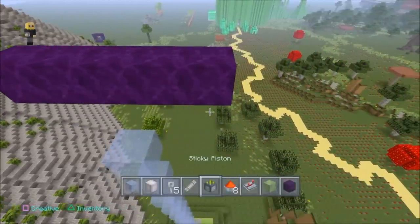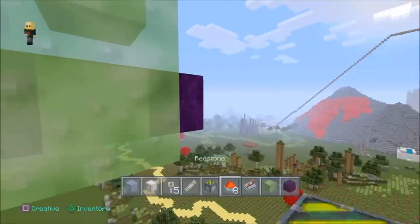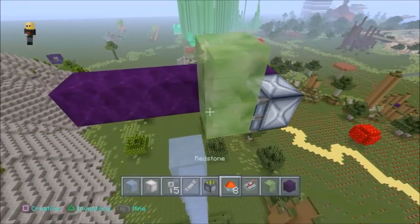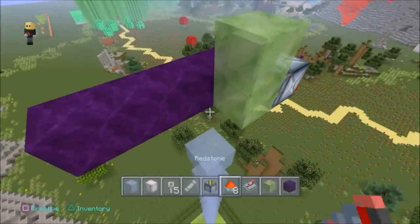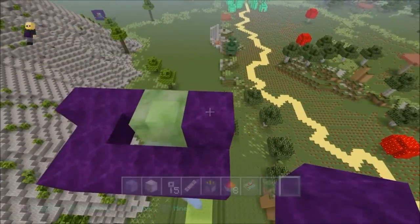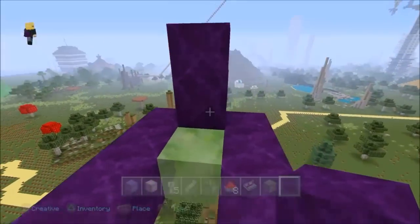Don't pay too much attention here because I made a lot of mistakes and changed it many times — I didn't edit it out because it wouldn't make sense otherwise. Basically I have one sticky piston facing this way on the 30th level, with two slime blocks. I'm building a frame around it using unmovable blocks — obsidian, furnaces, or watermelons — they don't move when slime blocks move past them, so that's necessary.